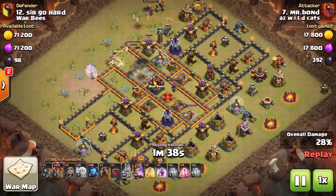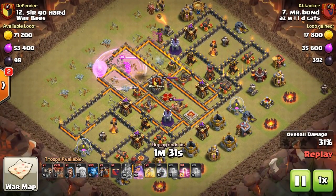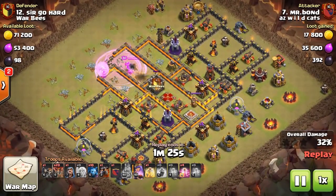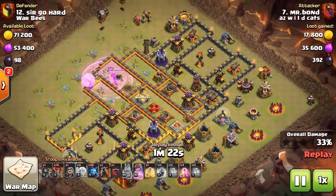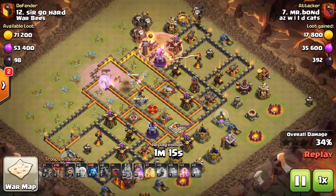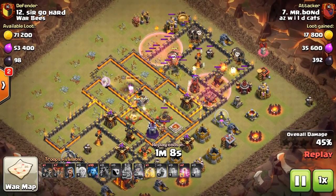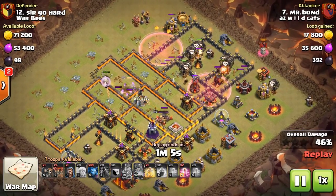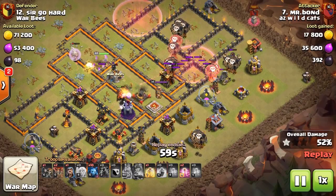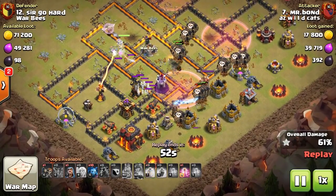He throws down a double poison and then a rage to keep his healers working on his queen. Now that his king has cleaned out a nice area he throws in wall breakers. He's already got the CC down, already got one air defense down, and now his queen is working interior toward the enemy queen. He's already used one rage — quite often he'll use two rages on a high value queen walk.